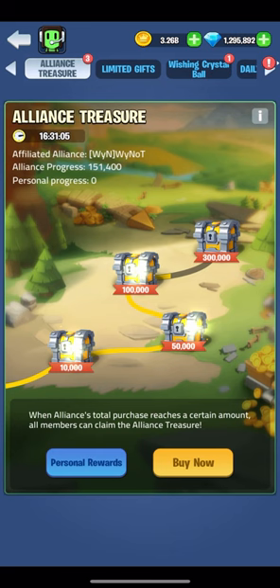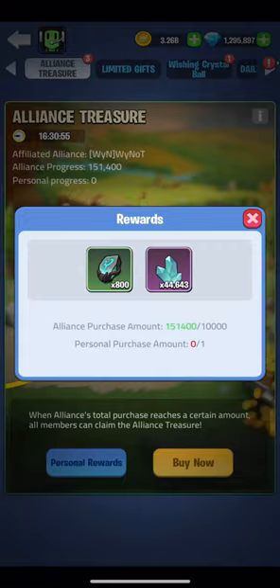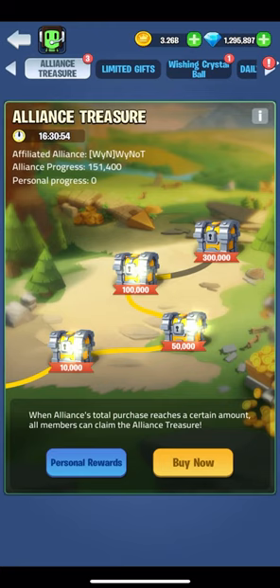Jumping over to the alliance treasure — if you plan on spending anything this is a great time to do so. 199 can get you all the rewards if your alliance spends enough to reach the end goal. I don't usually spend and already have good enough dragon armor so I won't be participating, but I thought I'd cover it quickly anyway.